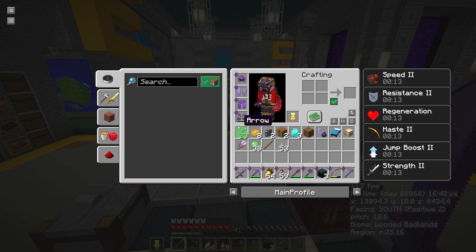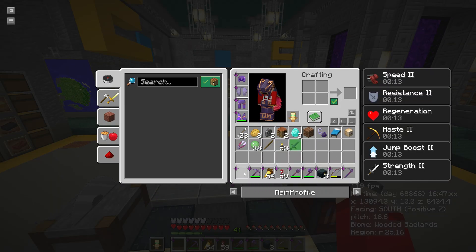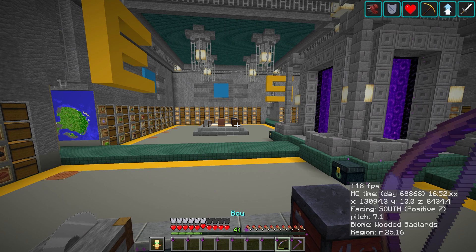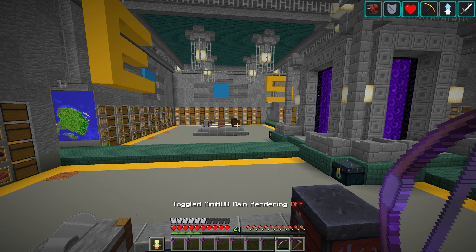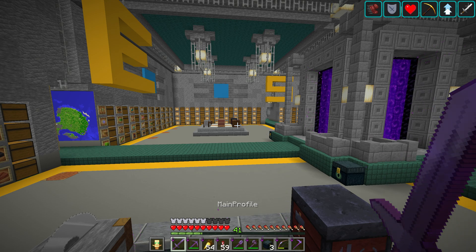It put everything into my profile. You may not have caught it but it also activated the sword. Let me do that once more — I'll swap to my bow so it's really clear, and I'll turn off minimap HUD rendering so you can see it. I press N again and it's automatically gone to my sword — sorted my hotbar and activated my sword.